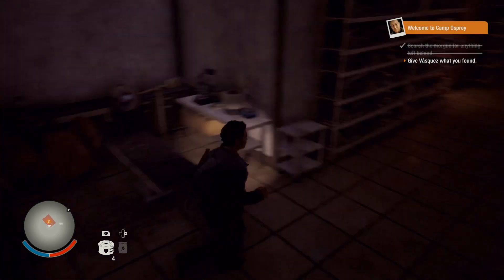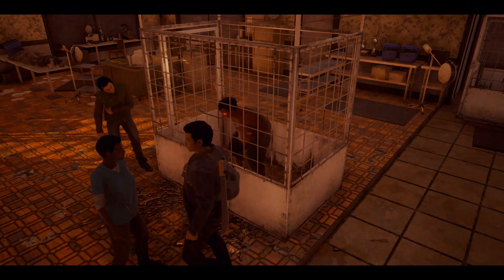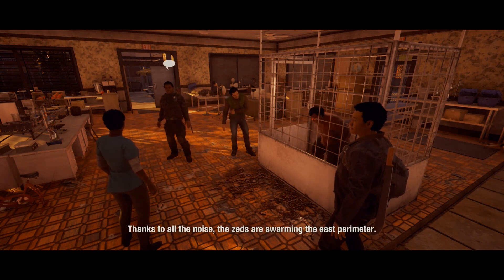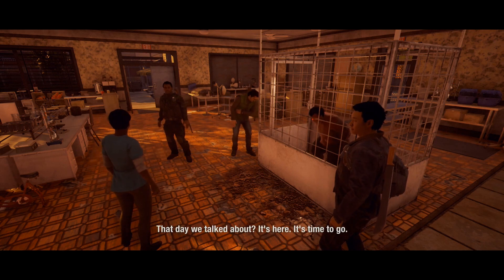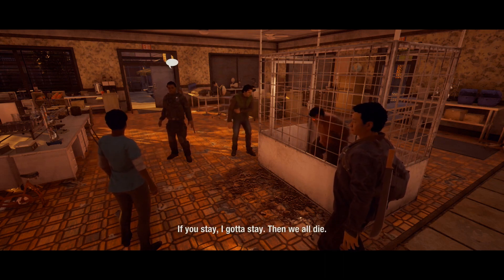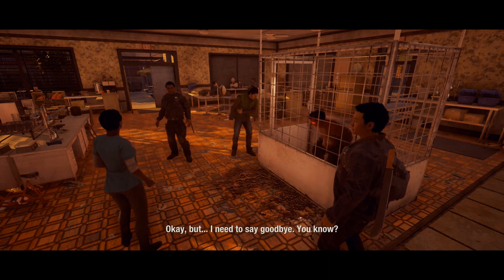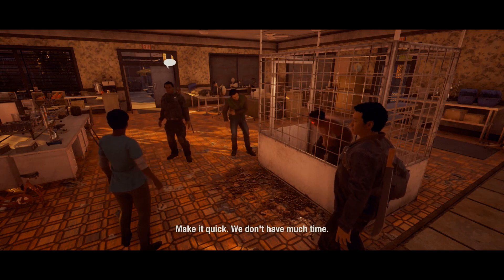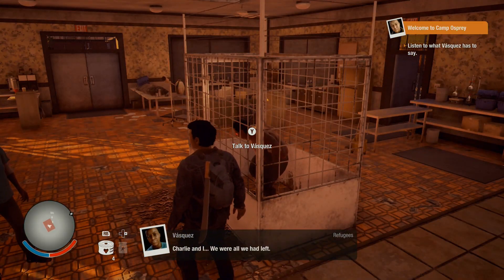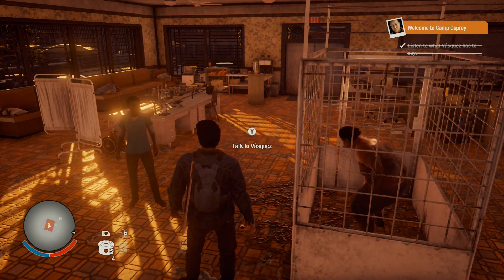Did you find it? No cure — that's bad. I'll need an infirmary to culture a new dose. Hey Doc, the camp is compromised — thanks to all the noise, the zeds are swarming the east perimeter. That day we talked about? It's here. It's time to go. You know I can't leave Charlie — if you stay, I gotta stay. Then we all die. Charlie's gone, but this guy still needs your help. Okay then. I need to say goodbye, you know? Make it quick — we don't have much time. That thing in the cage was a person once. Charlie and I — we were all we had left. There's only one option now, but I don't have the strength. I know what I must do.